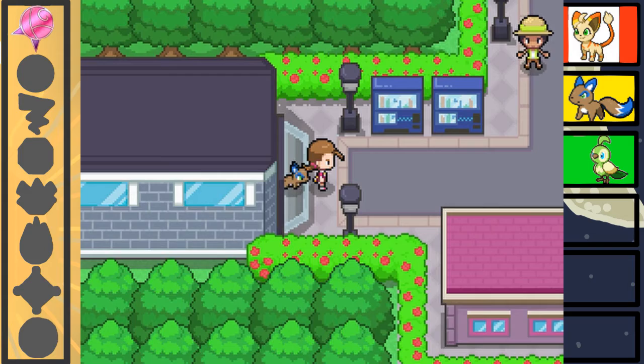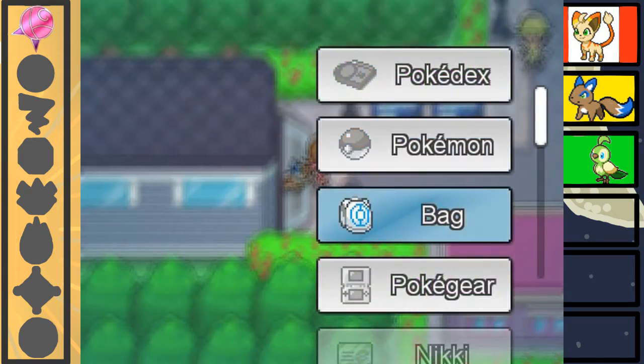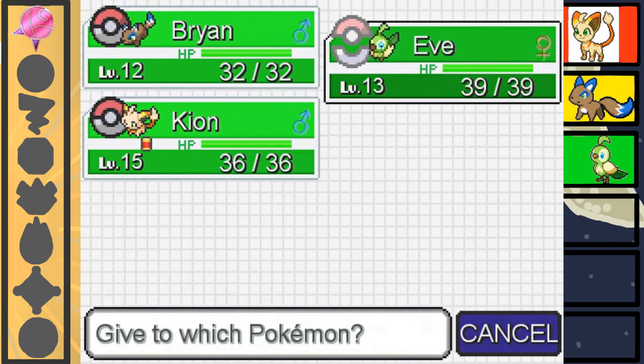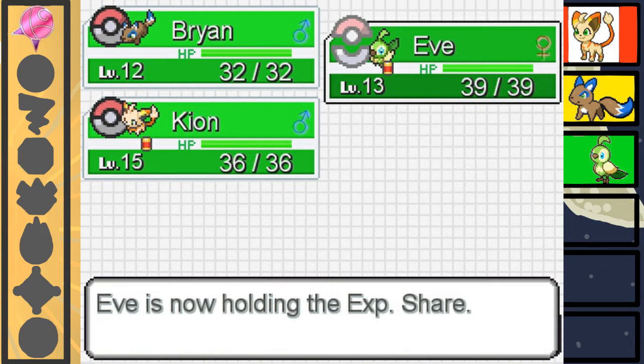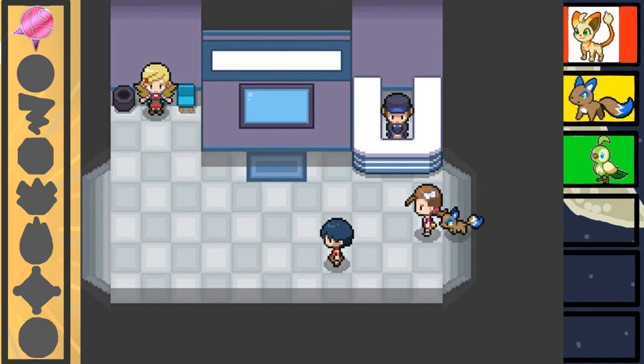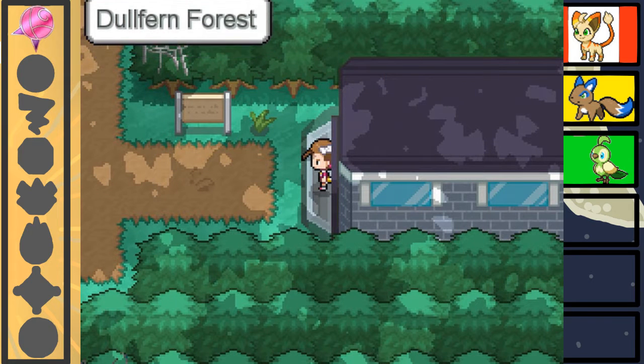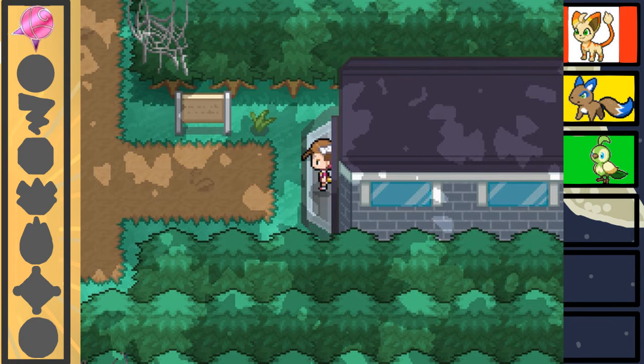How does the experience share work in this game? Do we give it to one Pokemon? Yes — okay, so that's how the experience share works. Brian and Eve have fallen behind sadly, because that gym battle last episode was rough. So we are going to be focusing on training them up a lot in this episode as we make our way through Dolphin Forest.